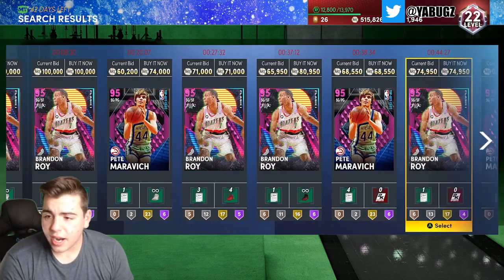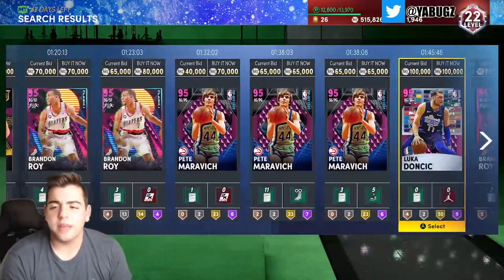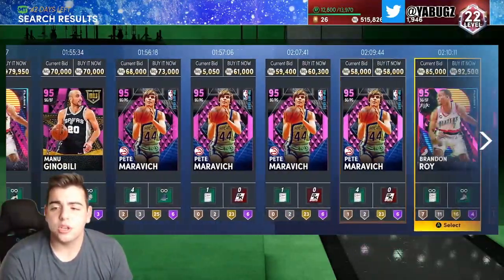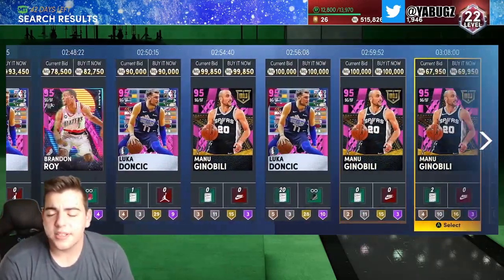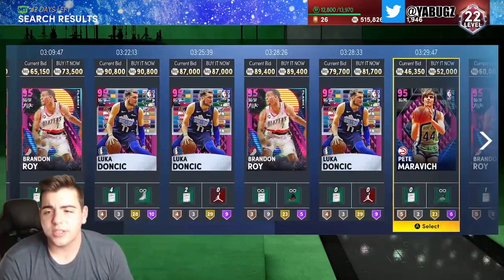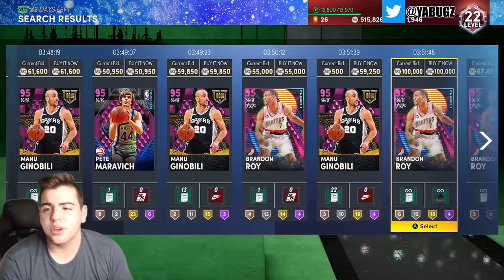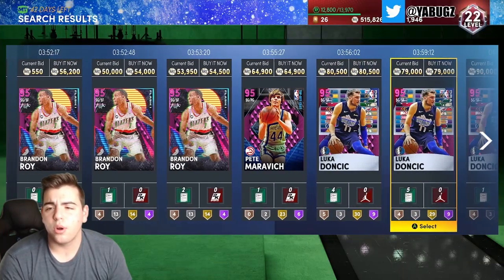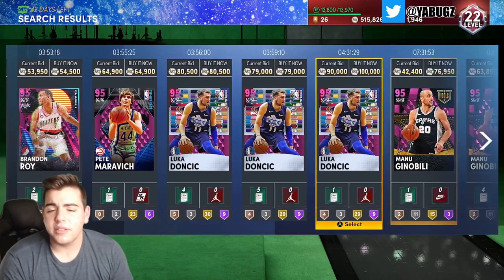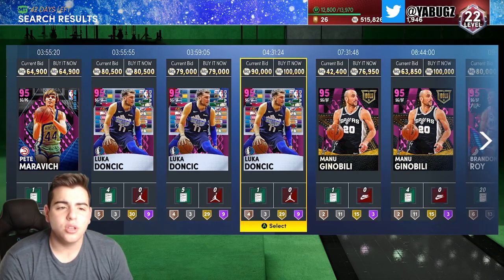This is a filter I suggest you scroll through — not many people look at it. Shooting Guard Pink Diamond is definitely up there for investments. It takes a little scrolling but you might get a really good snipe and it might rise a lot. Right there, Luka for 79,000 MT — that is dirt cheap.